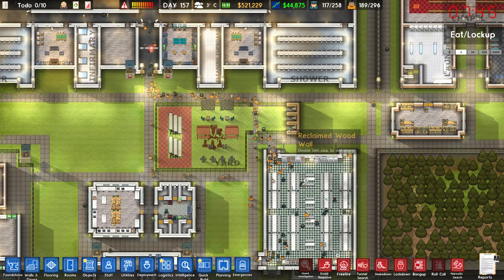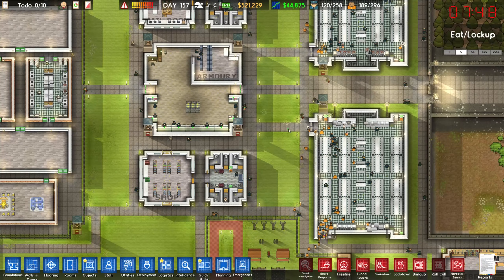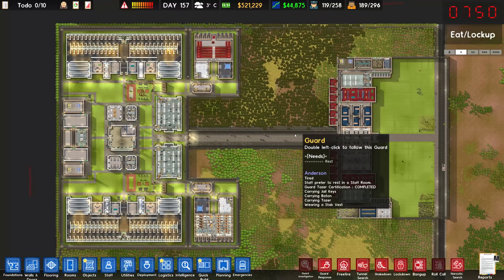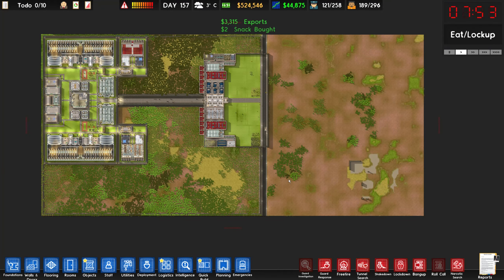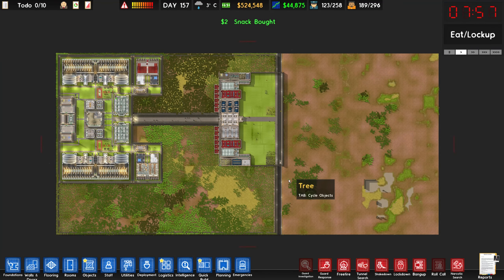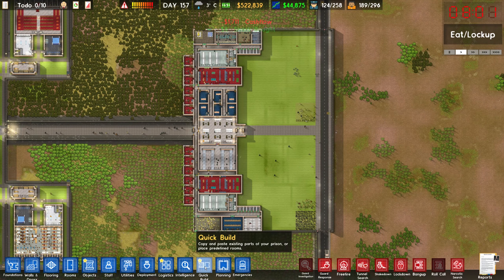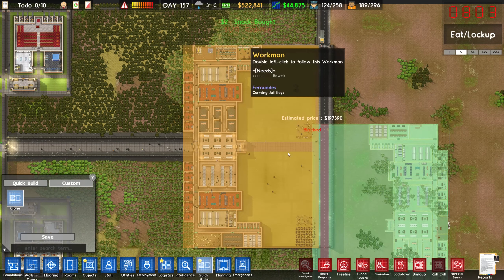We can't necessarily categorize seniors separately, but that's okay — I'm not really too worried about that. What I'm worried about today is turning my attention to this side of the map, because I want to get to work on both a supermax and a protective custody facility. I'm going to go into quick build, go to custom, and clone all of this space.